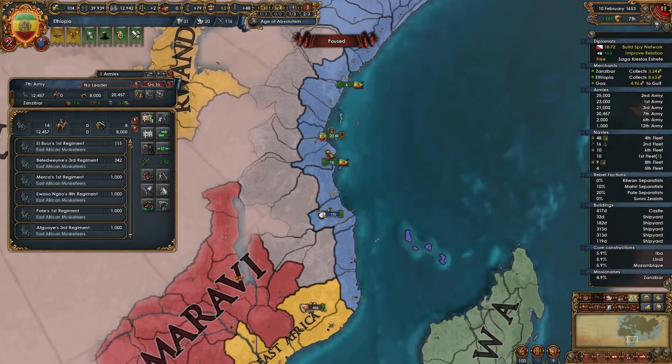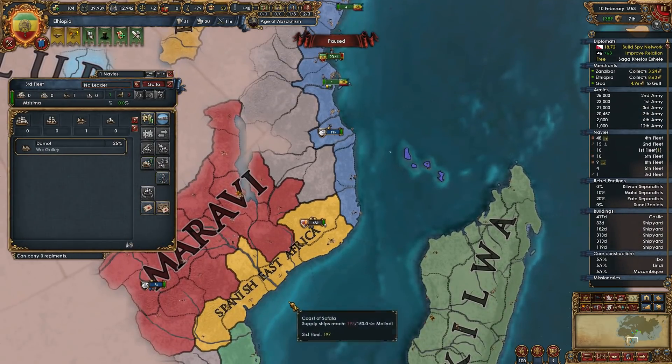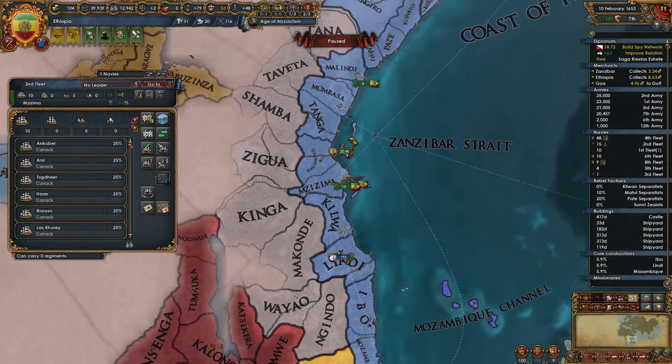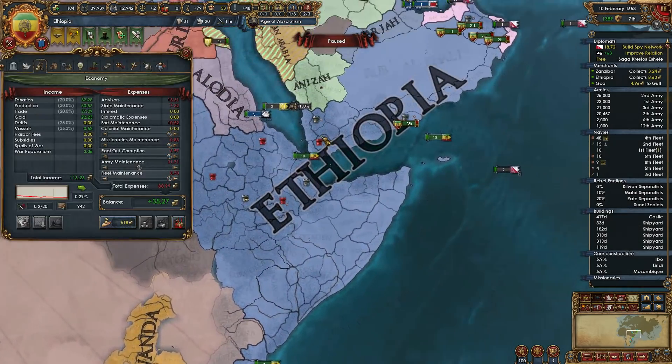To do that we could just take one of our galleys, for example, and have it get parked out there so we can see the coastline. I really have no ships protecting in Zanzibar.